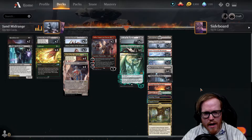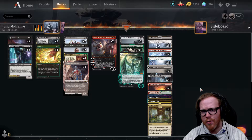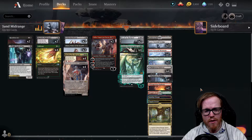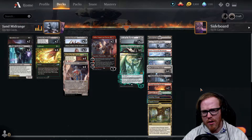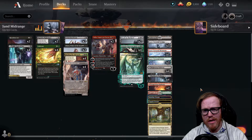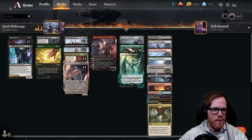Here is the deck overall. It's a very interesting deck - I'll have a link in the description to the magic.gg website where you can see other decks that have done well in Standard at Mythic and Platinum. I did make some adjustments because those decks are best of three, and I added some cards I think are fairly good with the current Standard meta. The deck is pretty solid from top to bottom. We don't have a turn one play, but we get kind of beefy and try to ramp up to our later game. We play three-color Jund lands.